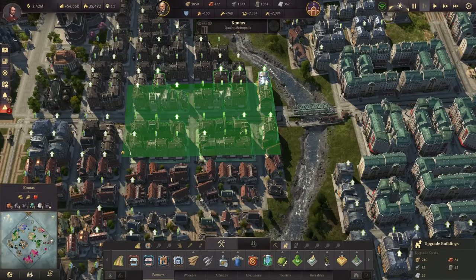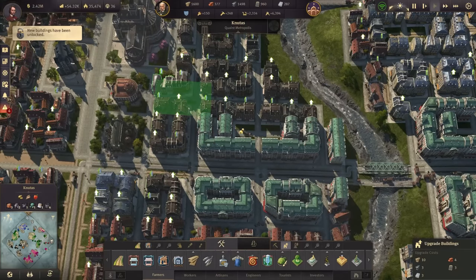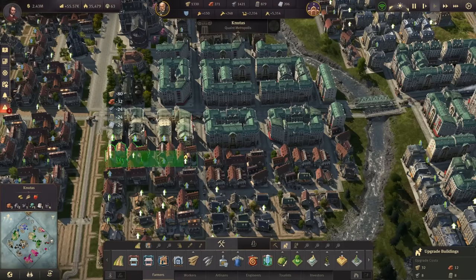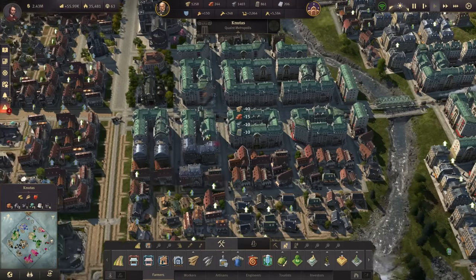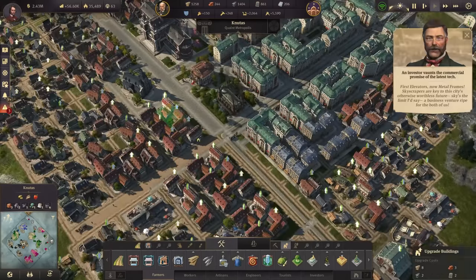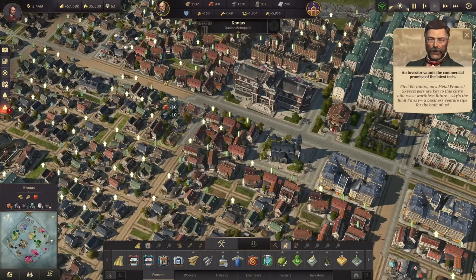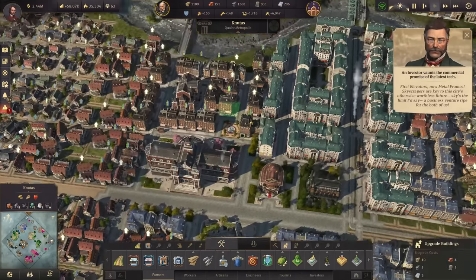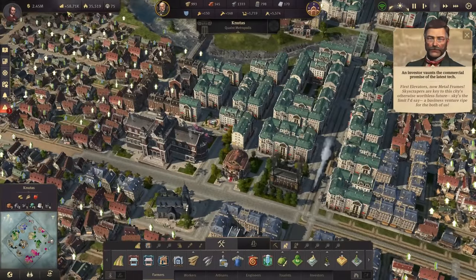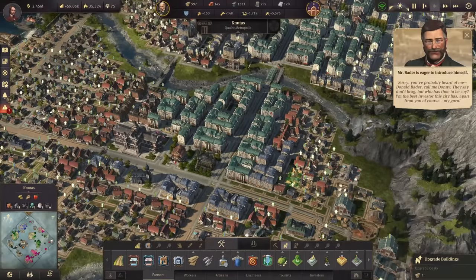For the first time we are short on influence now. I can counter this short-term by upgrading my engineers on that side of the river to investors. Let's go ahead and do this - this will bring quite a lot of additional influence. There you go, pushing us to 55 already. Then probably a few more here and also some more artisans on that side. Going up, we have also unlocked skyscrapers with the latest edition of my investors. With more investors the town is pushing towards 60,000 and 75 influence are coming in again - perfect.